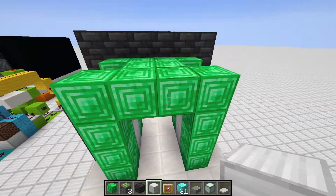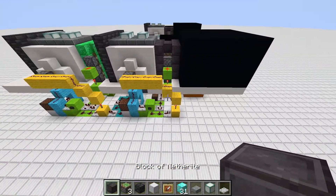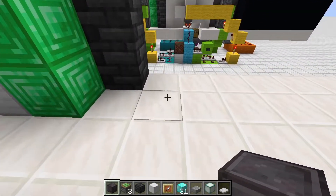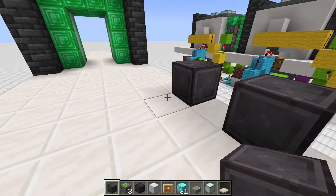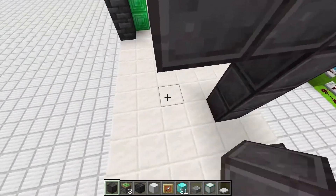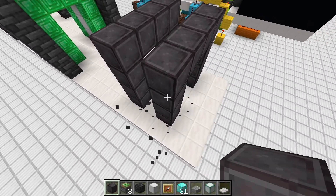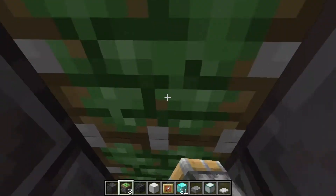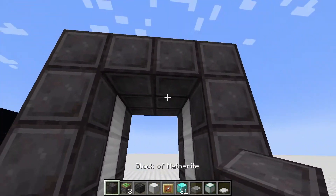Next we add the second door. I'm using netherite blocks — completely unnecessary in creative mode but they look good. One two three four five in the second room, then place the netherite blocks for the 3×2 door and another 3×2 door. Add sticky pistons in the middle, iron blocks for a realistic feel, and netherite blocks in the ceiling as well.